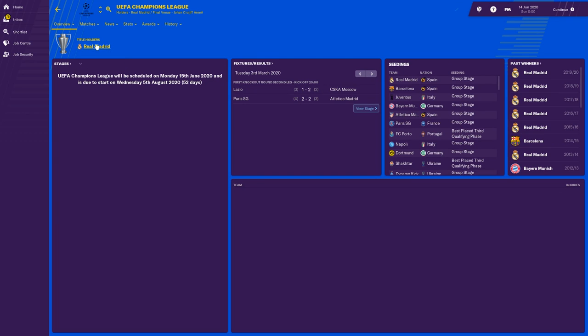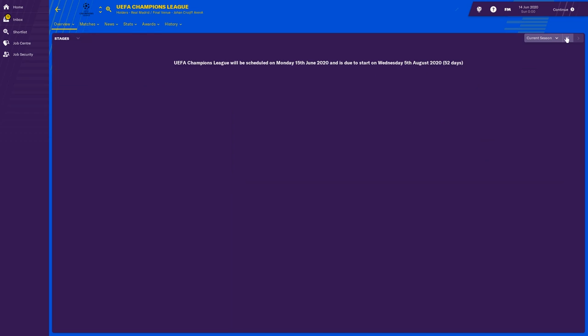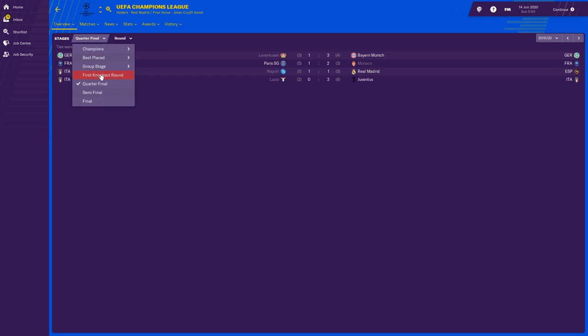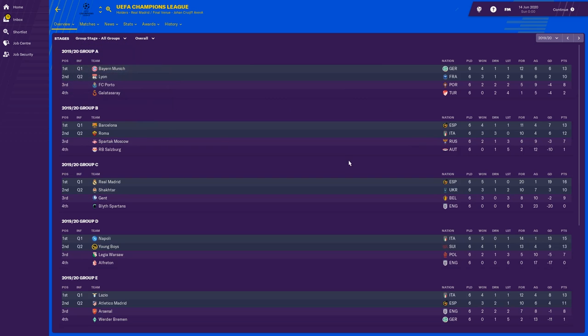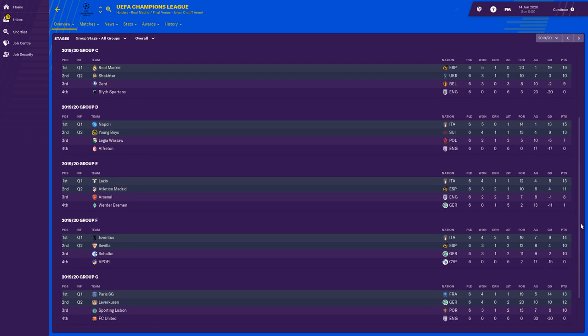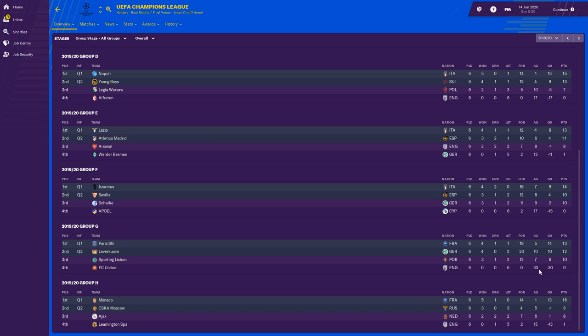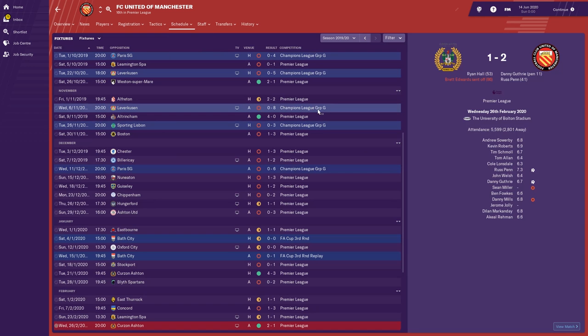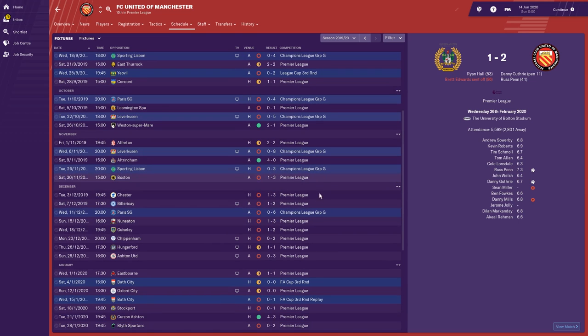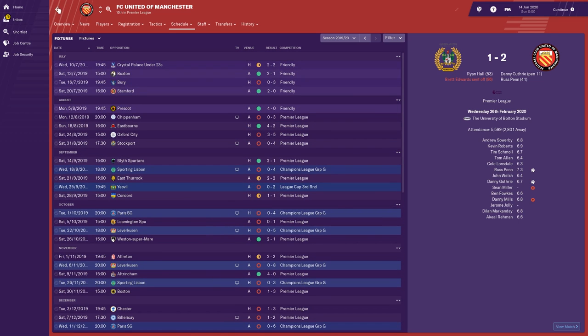How did Arsenal get on? They didn't make the knockout stages — 3 points behind Atletico Madrid. Blyth Spartans got zero points with a minus 20 goal difference, and Alfreton didn't score a single goal. FC United had a minus 30 goal difference. Liverpool had a field day against FC United — beating Leverkusen 8-0, PSG 6-0 and 4-0. It seems to have affected FC United's league form as well, as they finished 16th in the Premier League — almost relegated.